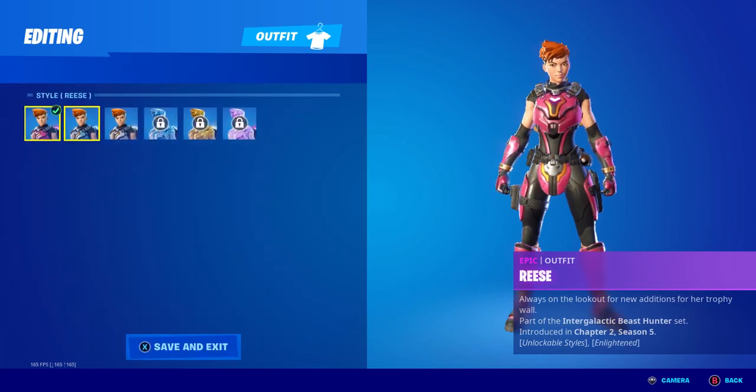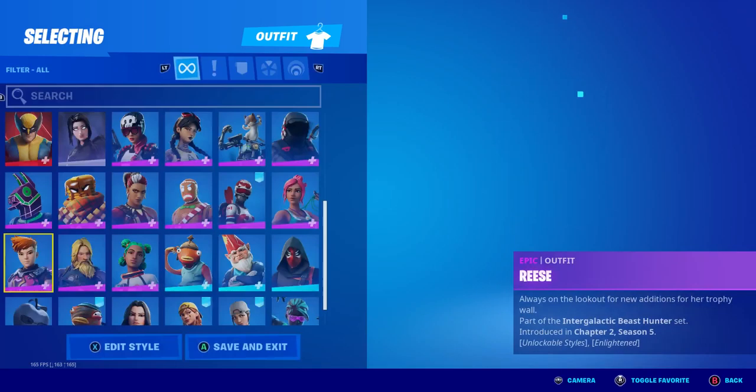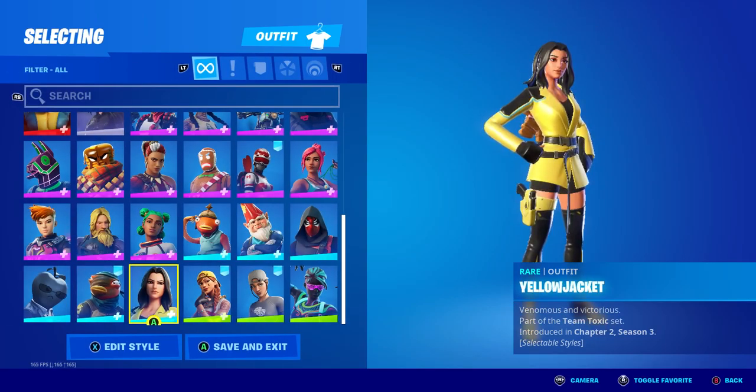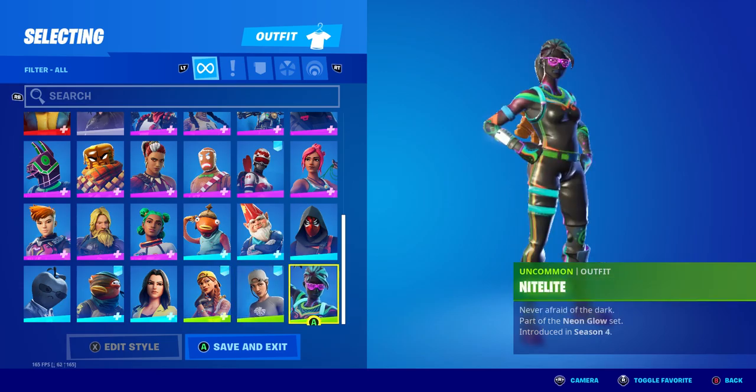Reese — all of the styles besides one, this looks pretty cool. Tart Tycoon. Triggerfish. Yellow Jacket. Aurora. Masked Marauder. Nightlight.